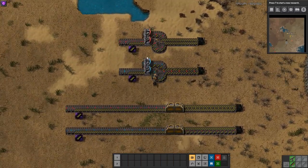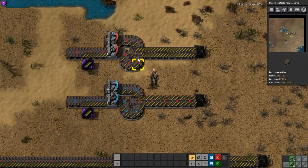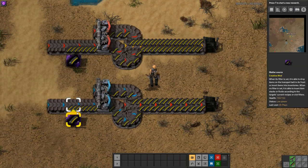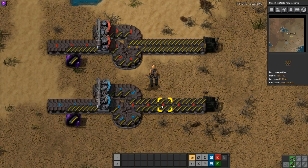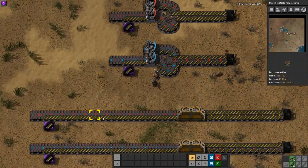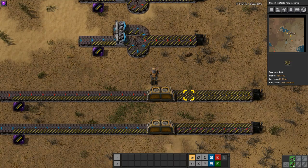On top of that, it also does lane balancing. Everyone's seen the good old lane balancers — in my case I'm bringing in a red belt and side loading it twice onto a yellow belt to make sure I have a fully compressed yellow belt coming out. And then I'm doing the same here with blue, bringing in a side-loaded blue and compressing it down onto a red belt. But as you can see I'm doing the exact same thing here in a much smaller footprint. Side loading red onto yellow — red has twice the throughput of yellow, so we're doing 30 items per second down to 15 items per second, equally loading both sides of the belt.